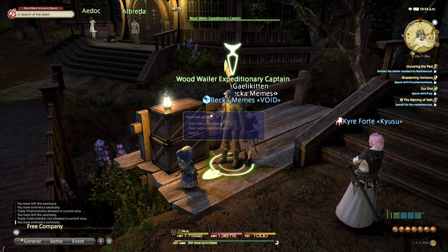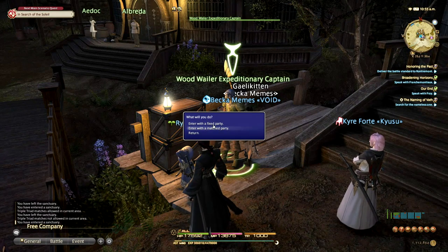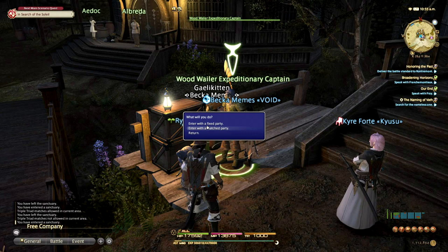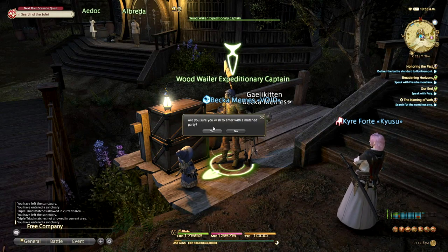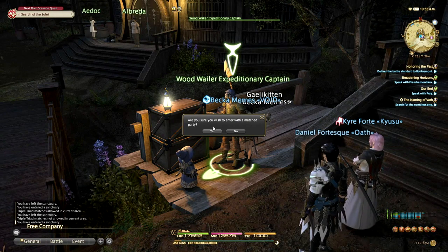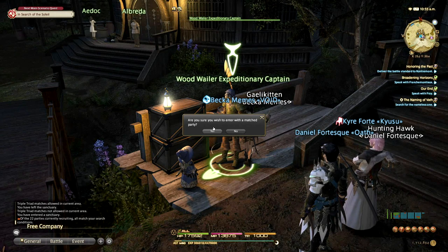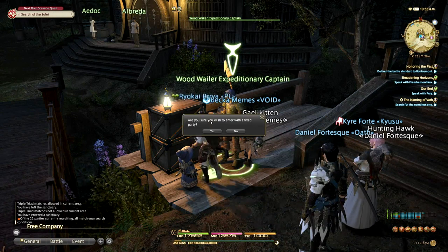Once you choose to enter Palace of the Dead, you'll choose an empty slot and then have an option to choose a fixed or a matched party. When you enter as a matched party, it's going to set you up with random people. When you join with random people, you're going to have a fresh inventory going in, and you're not locked to a certain group. When doing it with a fixed party, there's a difference.